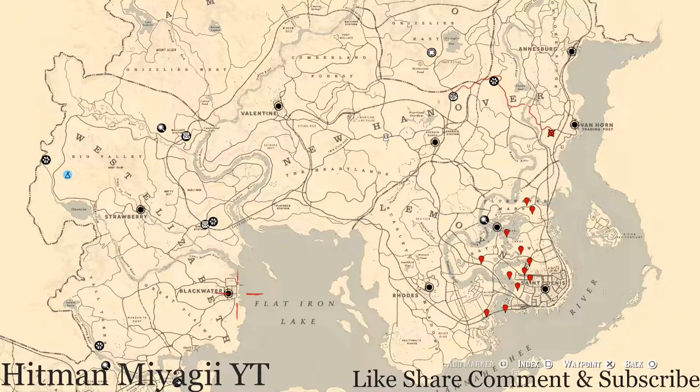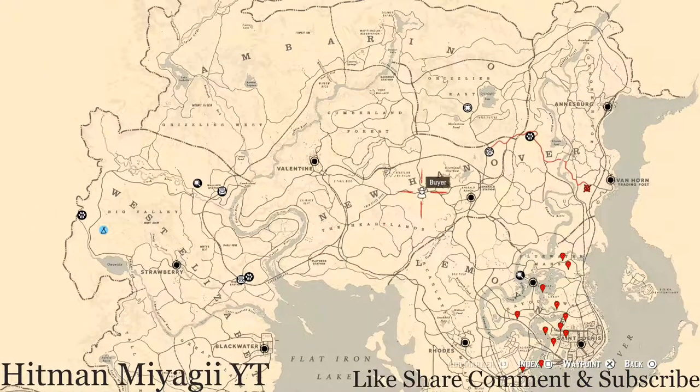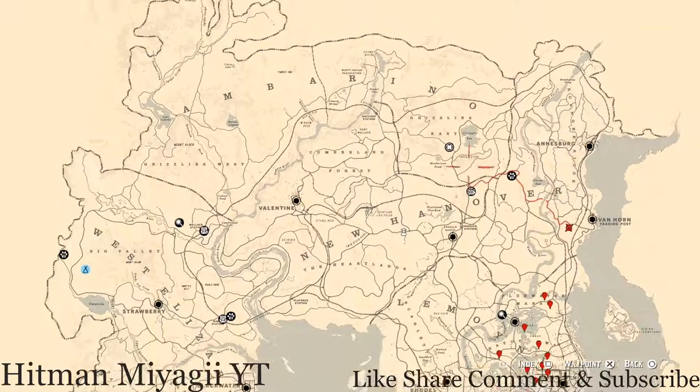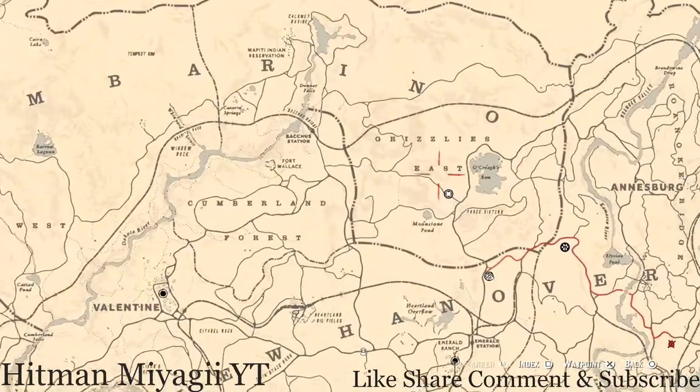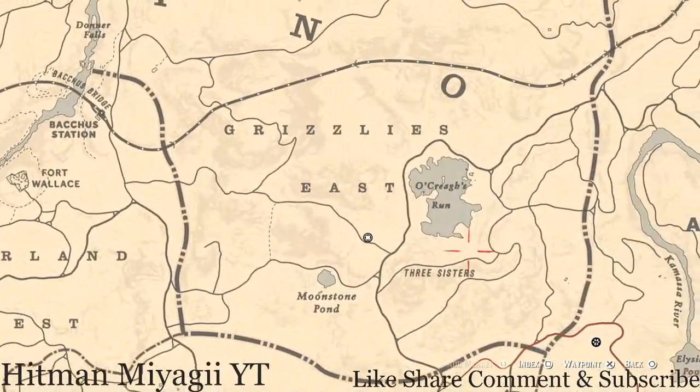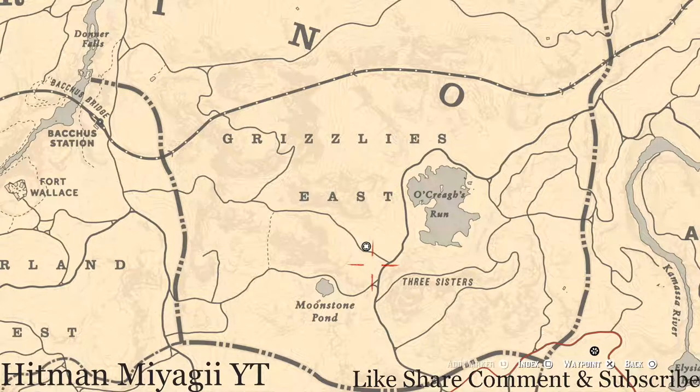First things first is Madame Nazar's location. If you guys are looking at the map, she's right here, right under the word Grizzlies East, right by Moonstone Pond, Three Sisters, or Creek Run.